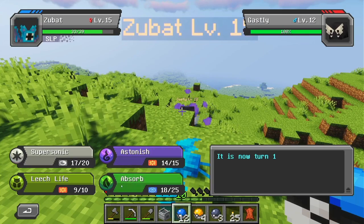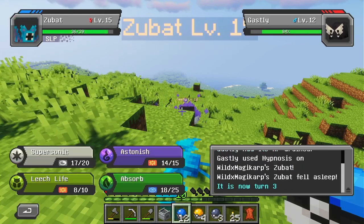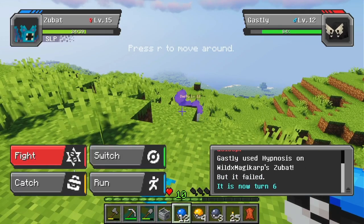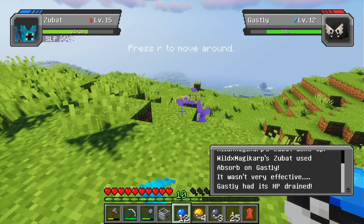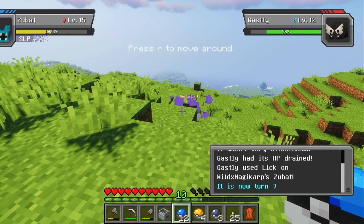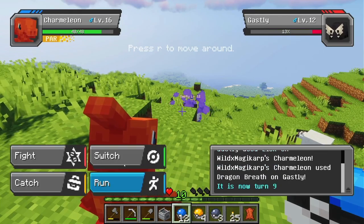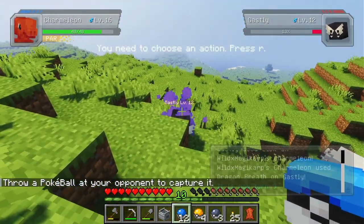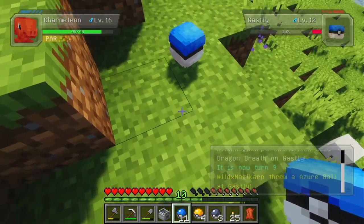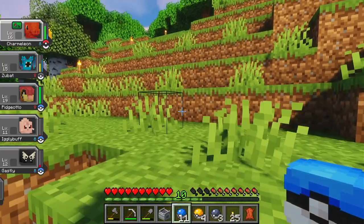Let's go. Why does everything keep putting my Zubat to sleep? Wake up Zubat! Go Charmeleon! Dragon Breath. That was good. I should also preface — I don't have the Pokemon type chart memorized. I know some of the basics of what's effective and what's not, but I definitely don't have it all memorized, especially with fairy type and all the new stuff.